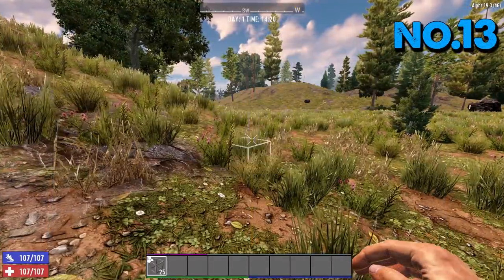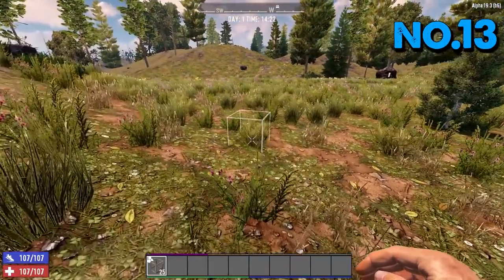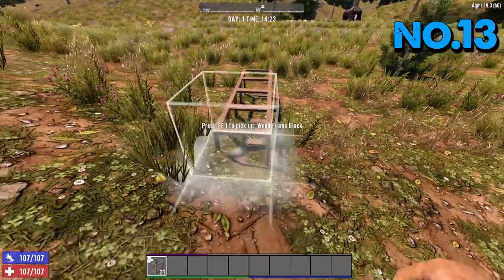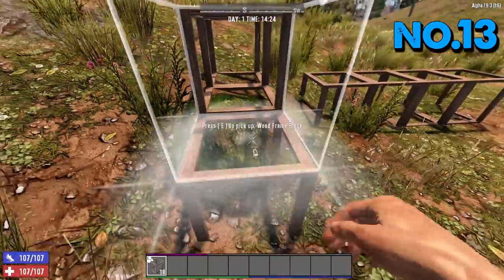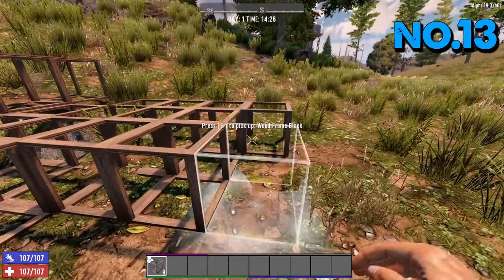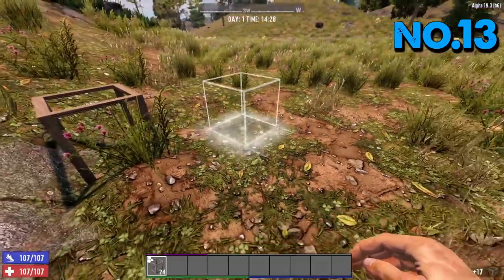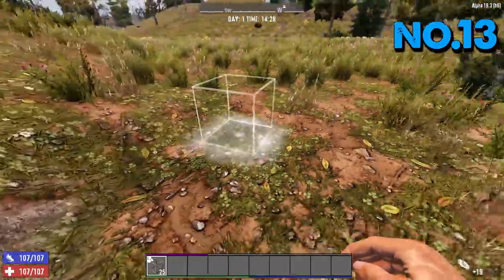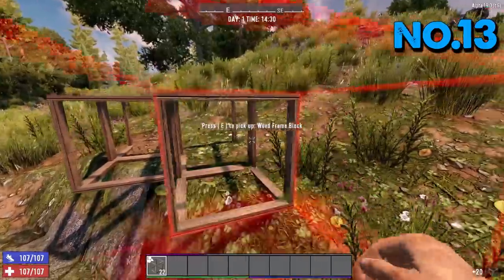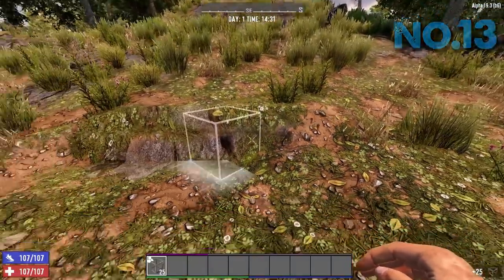Tip number 13: when building in 7 Days to Die, the terrain usually doesn't go to your liking, so your best bet is to grab a load of frames and flatten the floor. Simply place a frame and hold right-click — it moves the terrain into what's called a Vortex block and you basically flatten the ground out completely. When you pick them all back up, the floor is now completely flat — it takes all your plant fibers away as well. It brings the hills up to the correct square block, a bit like Minecraft.